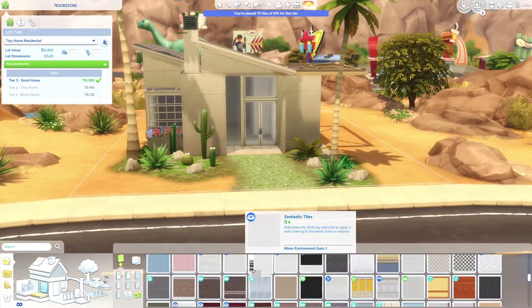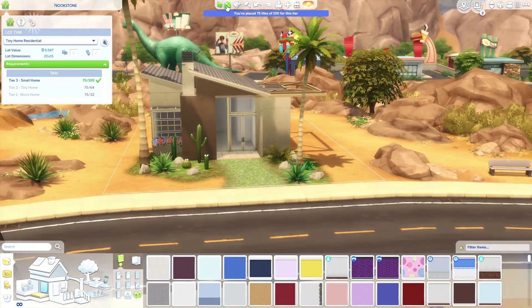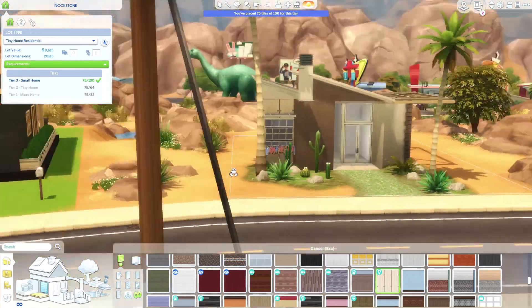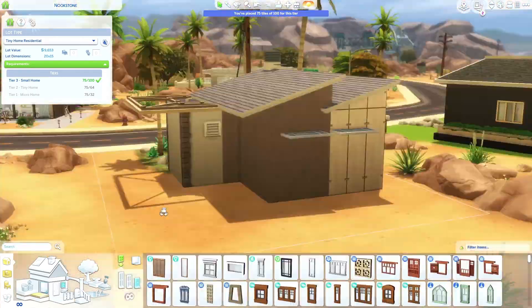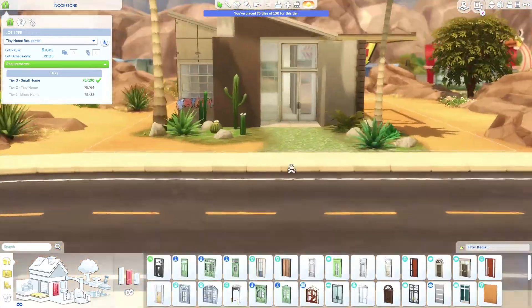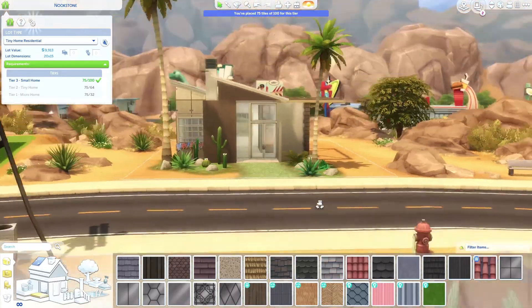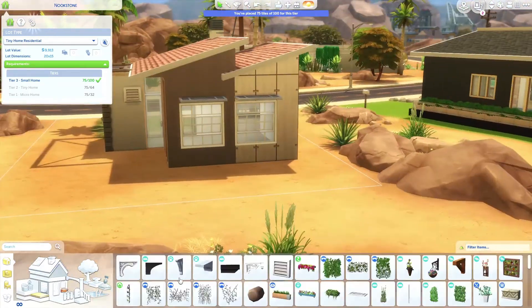So this is me just doing the landscaping. I had a lot of landscaping, so I decided to call this build 'Overgrown Tiny Home.' I don't know if everyone would consider it overgrown, but it's basically overgrown with debug plants and stuff like that. I just thought that was a fitting title for the build.